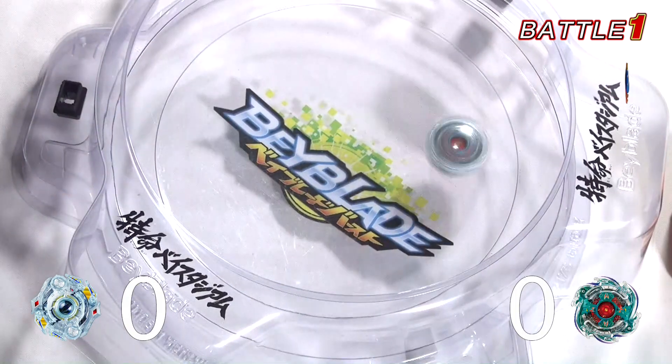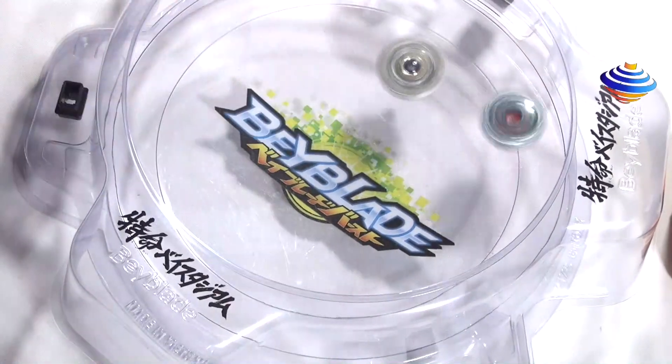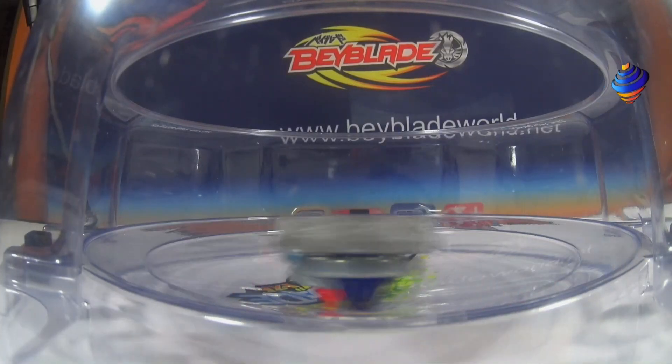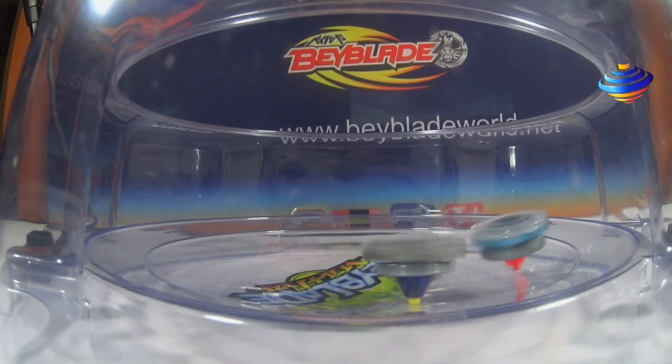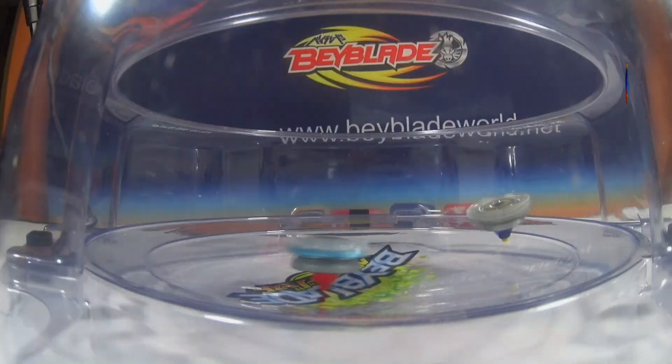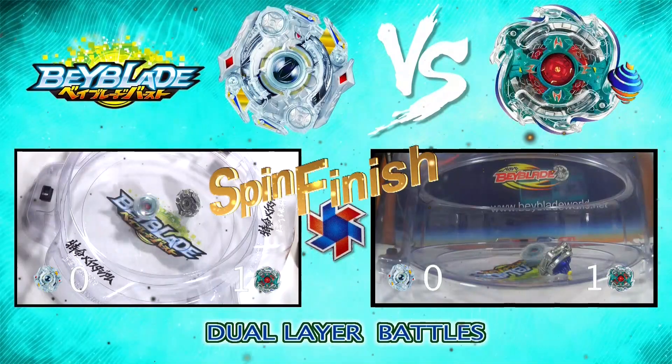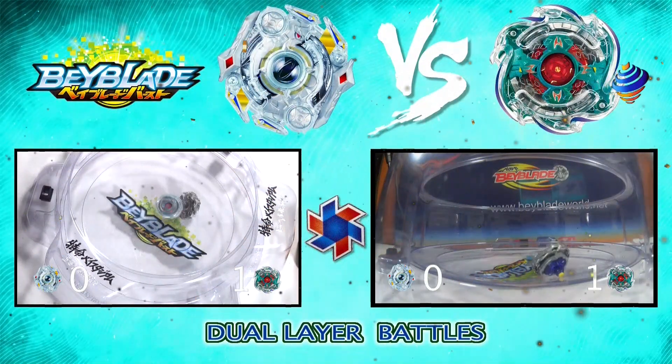So now round one: Neptune and Obelix. Who won for round one? Both of these Beys are pretty awesome so I actually want to see who will win. Okay it looks like Neptune's giving a few attacks — actually it's pretty effective. Our winner is Neptune Arm and Zephyr with a score of zero to one.